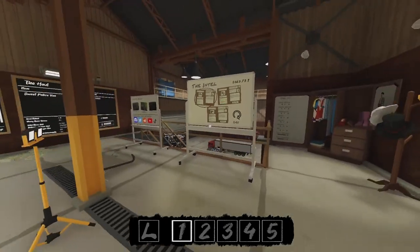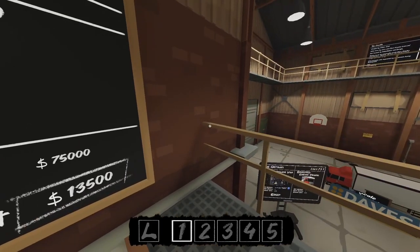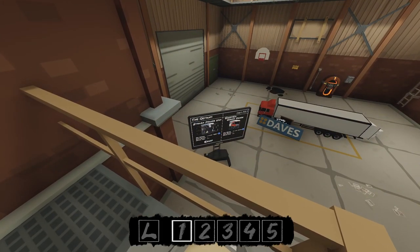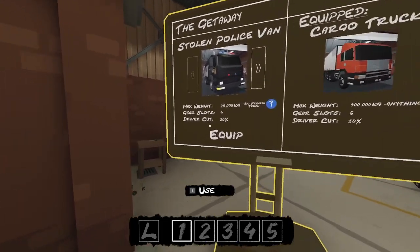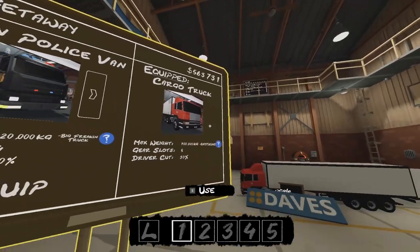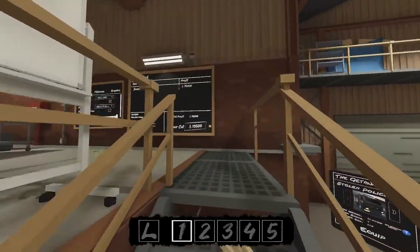Hello everyone, welcome to The Break-In. I am on desktop, not VR. We're going to be stealing the police van. If you steal the police fan, you actually unlock it as a getaway vehicle. The stats on it are 20,000 kilograms max weight, four gear slots, and a 20% driver cut.